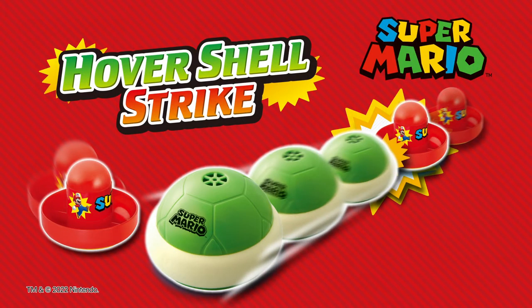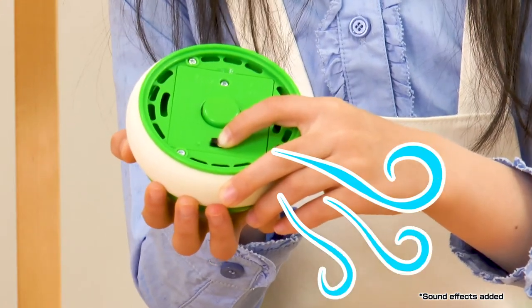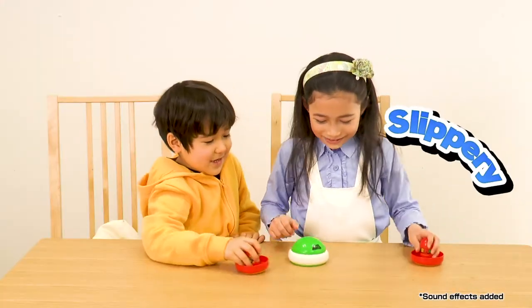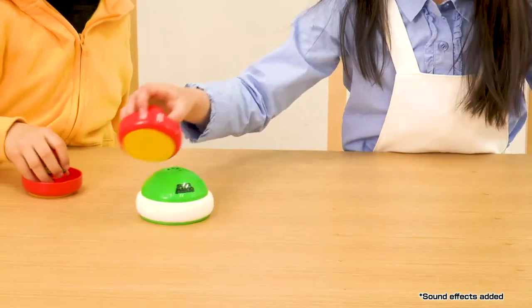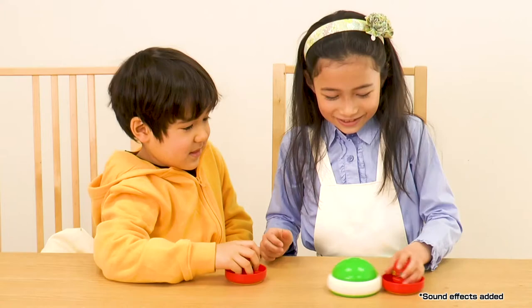Super Mario Hover Shell Strike! Turn on the switch and the shell will blow out air from the bottom. Put it on the table and knock it with the paddles! With the air blowing out, it glides smoothly!